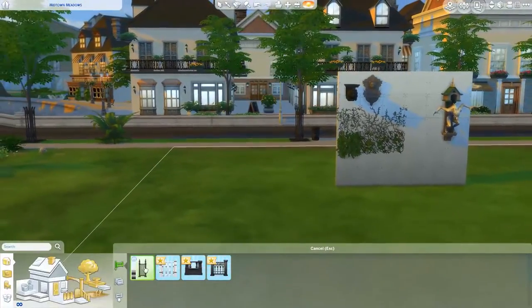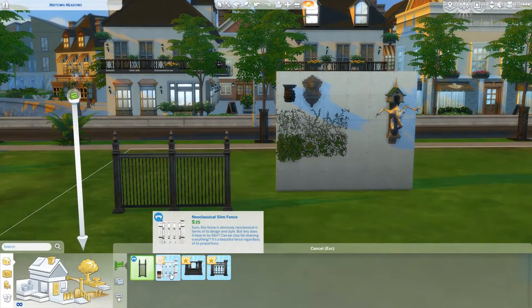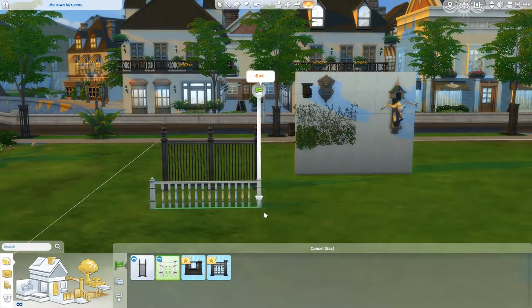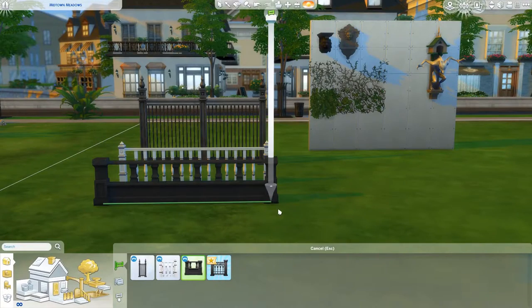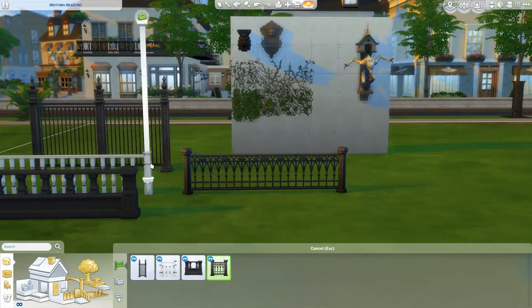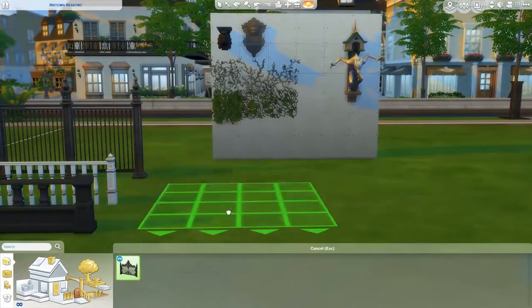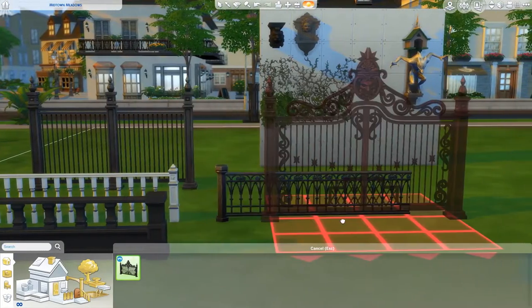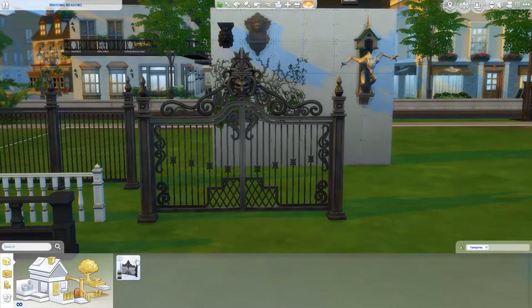So we have some brand new fences. We have a very tall iron Victorian fence. Then we have one that is kind of suitable for indoors, and another one similar but slightly smaller. To go along with that of course we have some gates - we have this massive gate. This is going to be so cool for the massive mansion houses that people have made.